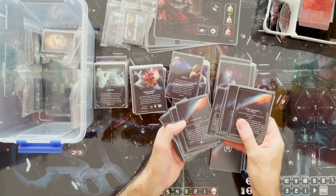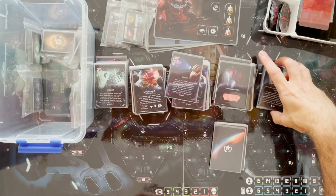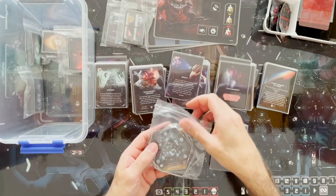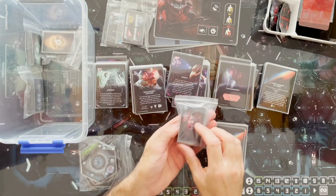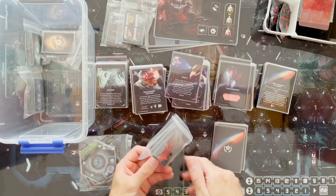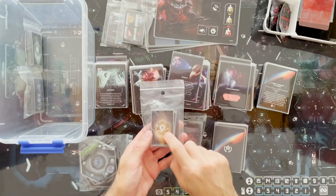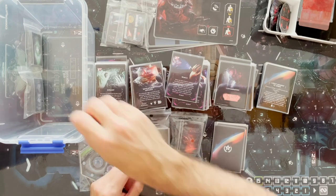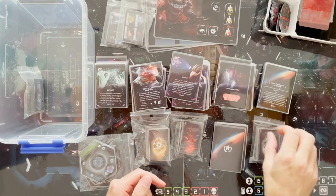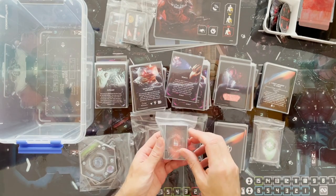These are more objectives. In the game you draw two objectives and at some point you have to decide which one to keep. There are also panic decks of small cards, wound decks for the intruders, equipment cards, health packs, health cards, and ammo cards.